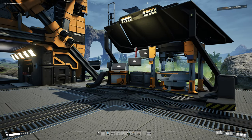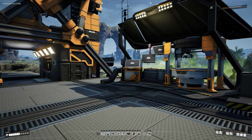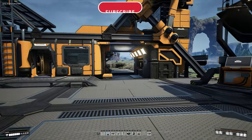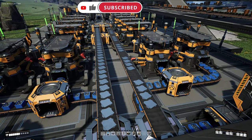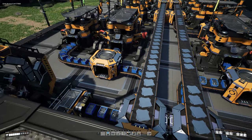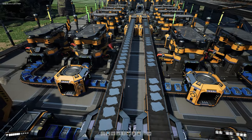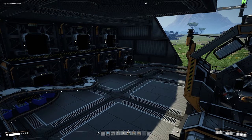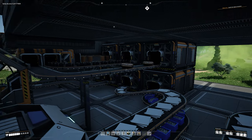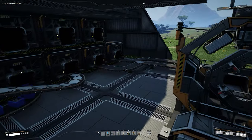Hello once again, my fellow Vixit employees, and welcome back to another episode of How to Satisfactory. We're going to get right into things today — we've got a lot to go over and I'm going to try to do it as quickly as I possibly can, because we have a problem to solve. By now you may have noticed your lines are getting backed up; you may have some storage boxes that are completely full. We're going to solve that issue today.